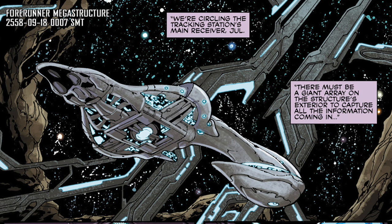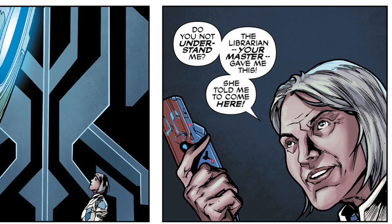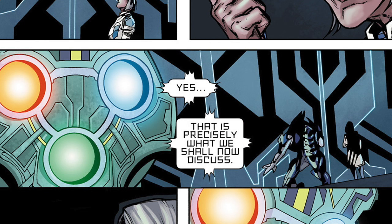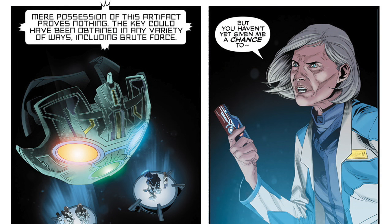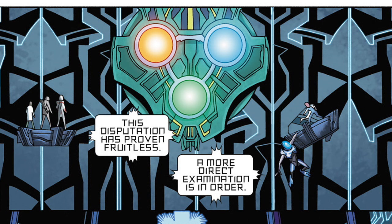When they all finally get to the Absolute Record, they find that the installation has a monitor with a severe attitude. Even though Dr. Halsey has the Janus Key, which should automatically mean she has access to the installation, the monitor has been tricked before, doesn't believe the Librarian gave it to her, and wants to test her before giving her full access. The monitor also detects the other humans and wants to test them as well to see who is the most worthy.